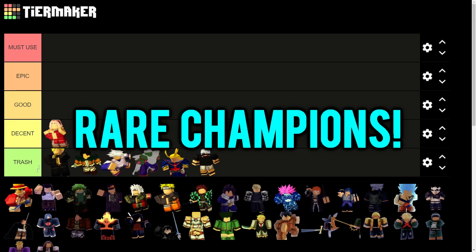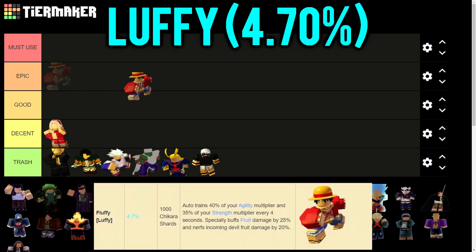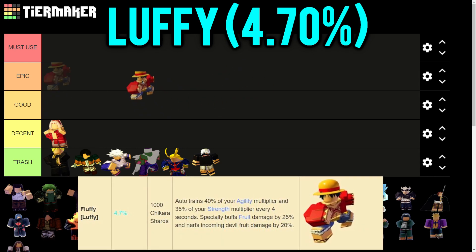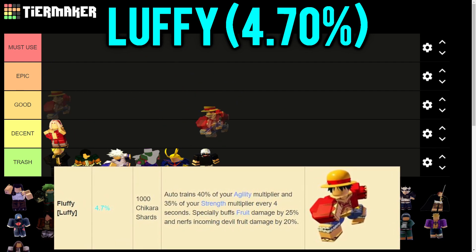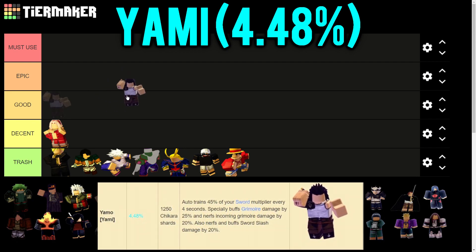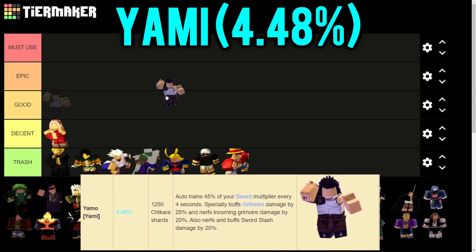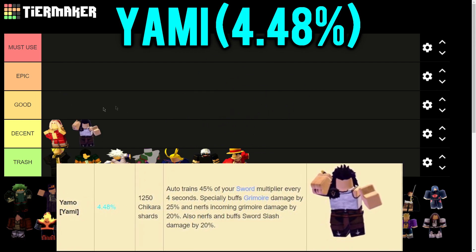Now we get into the Rare tier, where champions get much better. Luffy trains 40% of your agility and 35% strength every 4 seconds, buffs fruit damage by 25%, and nerfs incoming devil fruit damage by 20%. He can be used in many situations but still doesn't rank higher than Trash. Then we have Yami, who trains 45% of your sword every 4 seconds, buffs grammar damage by 25%, nerfs incoming grammar damage by 20%, and buffs sword damage by 20% - deserving Decent tier.